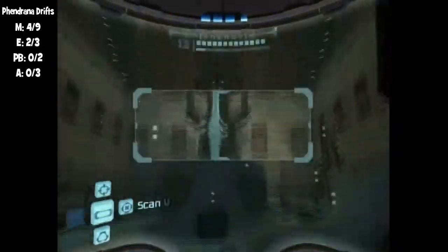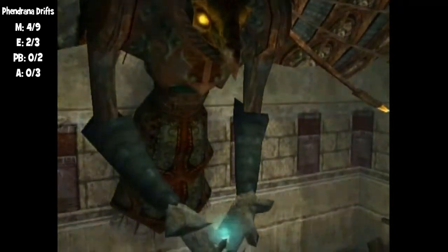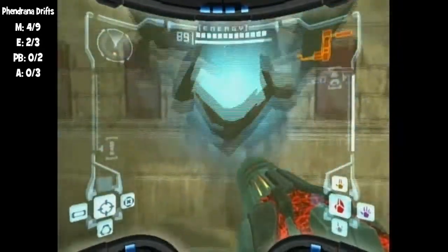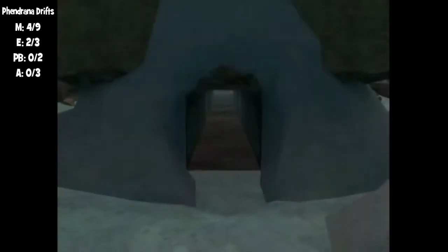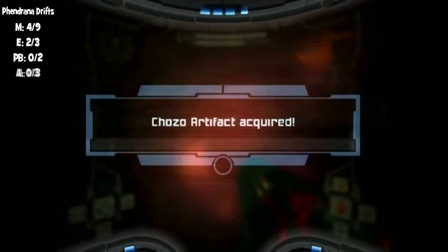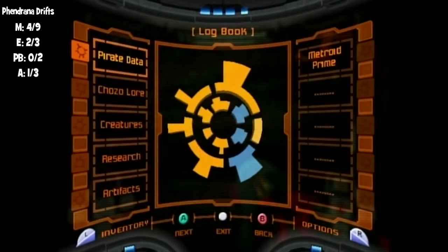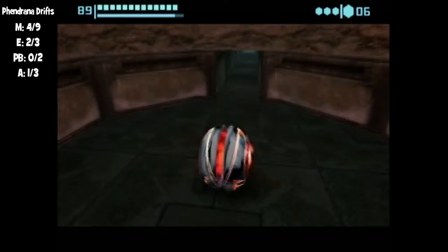Although your power beam isn't all that powerful, you can amp up its destructive force with the charge beam. There's only one question — name the room. I don't memorize rooms. It's Chozo Ruins — Watery Hall. Watery? That's a really dumb name. What makes this hall so great? It's watery — it's got water in it. What about the other halls? Well, they've got phazon. I guess you're right.